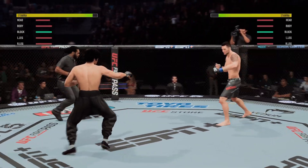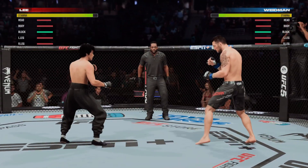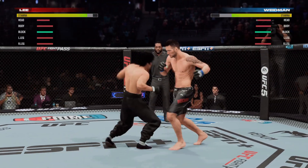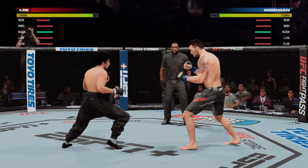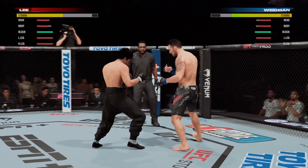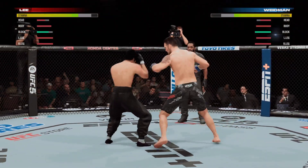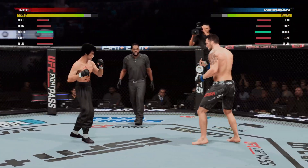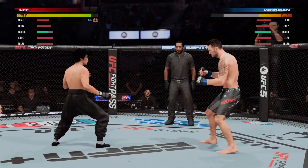Second round here. Great job landing that body kick. Oh, nice jab on Lee. Slips that left hand. High volume on both sides from both of these guys. A huge strike lands there, and somehow his opponent's chin held up.